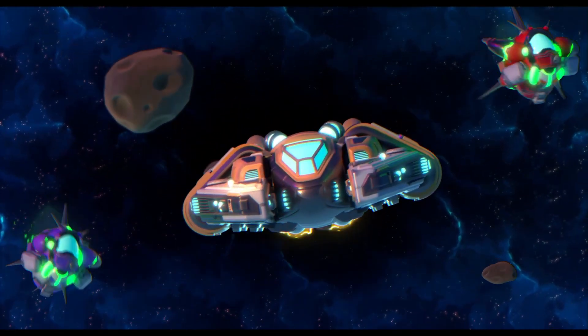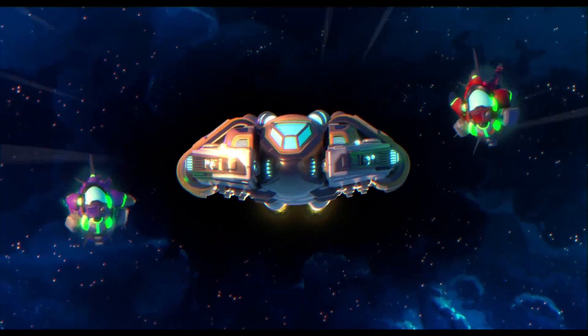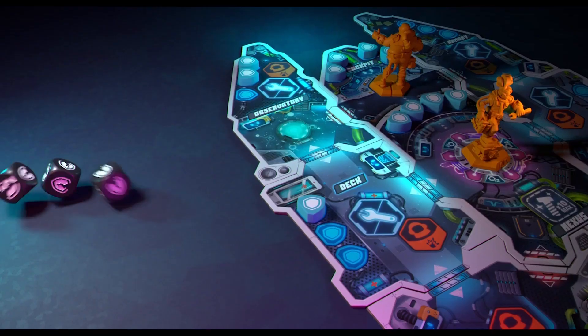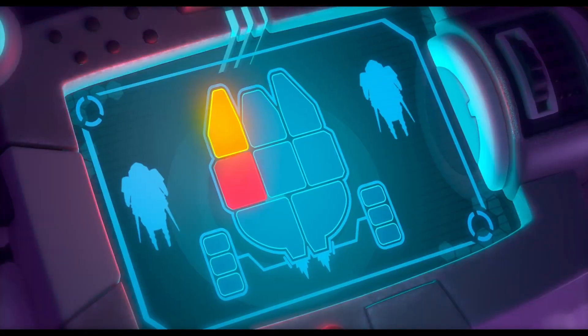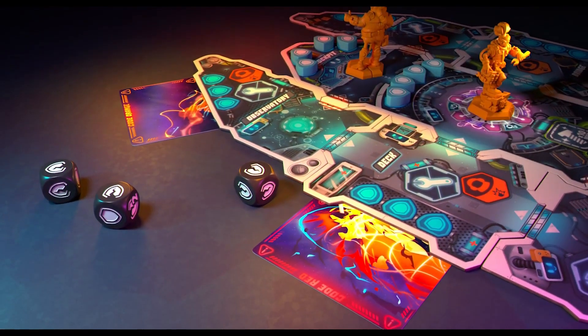Target neutralized. Nice move. Crew, we have enemies on both sides. Get ready. The observatory and the deck are taking damage. The armor did not hold. We're hit. Deck code red. Observatory code orange.